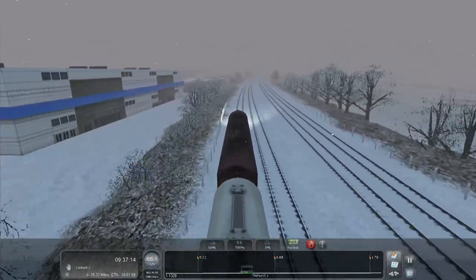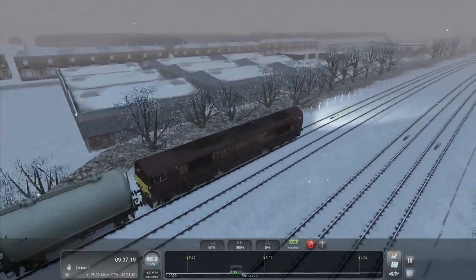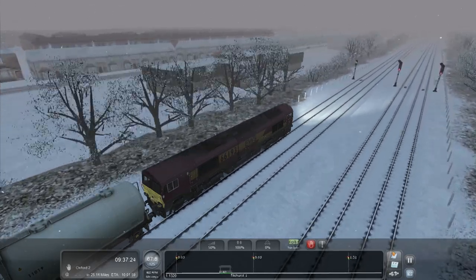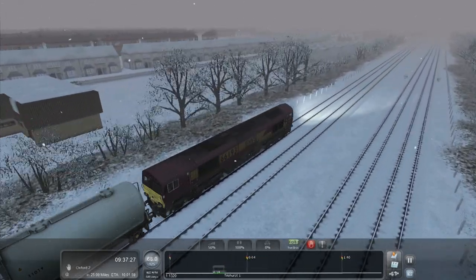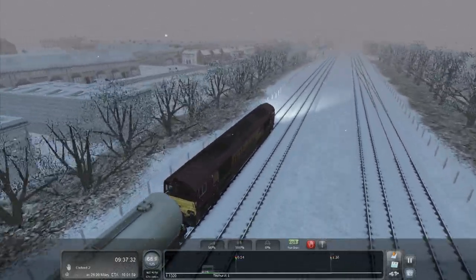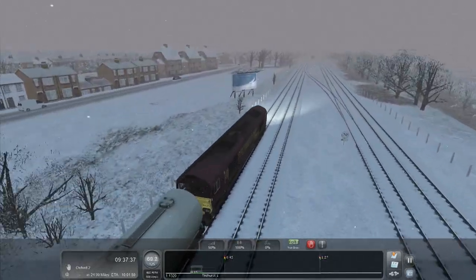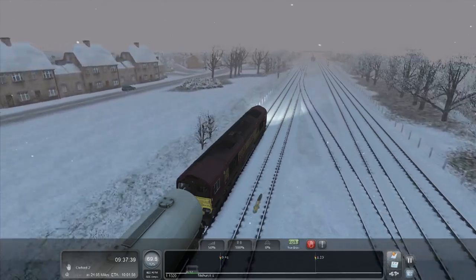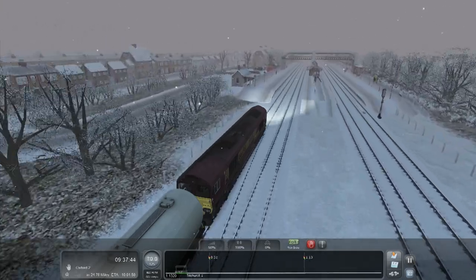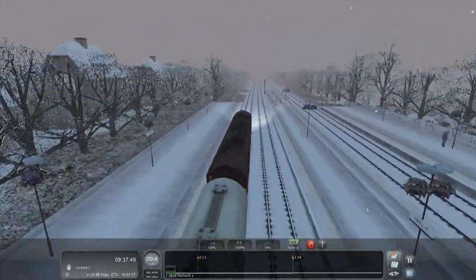Instead of building every single building — which is impractical — they just pop down the same building over and over. You can't knock them for that. Imagine the time it would take to recreate this route if it was 100% accurate, and imagine what your frame rates would be. Your frame rates would be unbelievably low. Tilehurst — I think there's a depot in Tilehurst, not certain though, don't quote me on that. There's also a little graphics glitch going on on the platform.